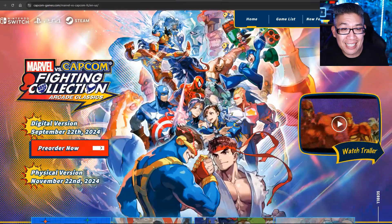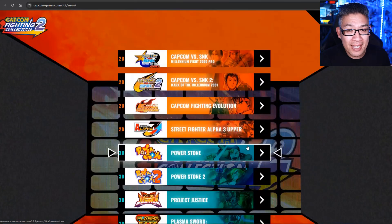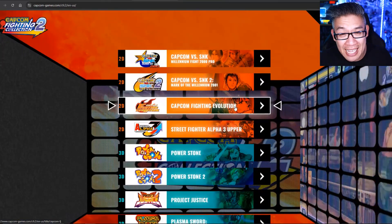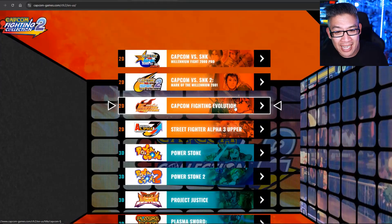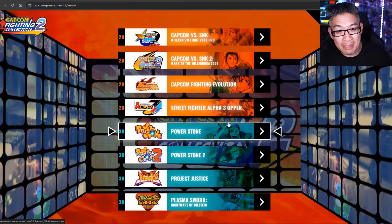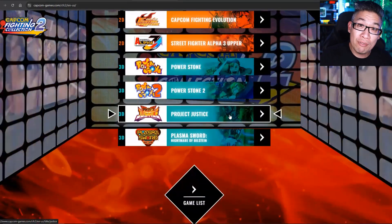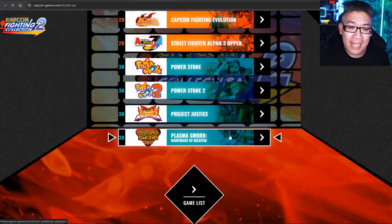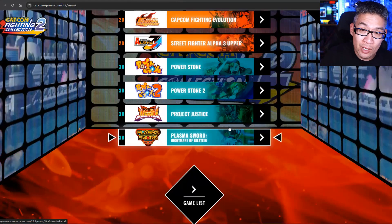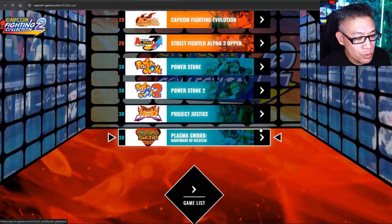Just recently, they announced Capcom Fighting Collection 2. The biggest things they're announcing here are CVS 1 and 2, Capcom Fighting Evolution — which I've never heard of before, but I'm really interested in — Alpha 3 Upper, as well as 3D fighting games finally: Power Stone 1 and 2, Project Justice — which is Rival Schools 2 — Plasma Sword: Nightmare of Bilstein, which is the sequel to Star Gladiator, which is where Hayato came from in Marvel vs. Capcom 2.